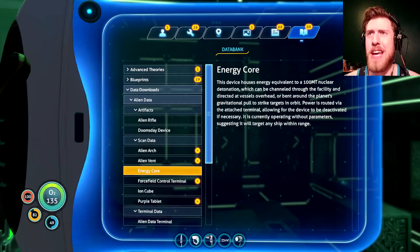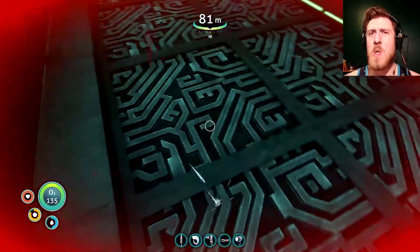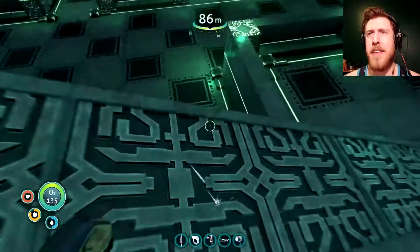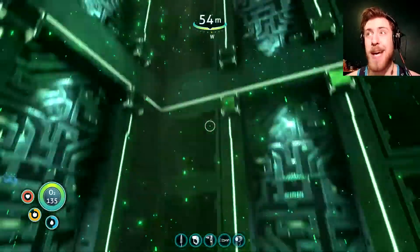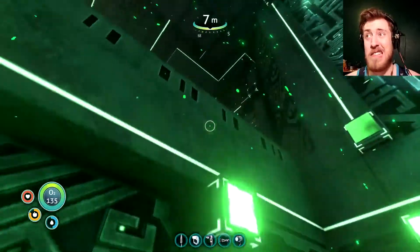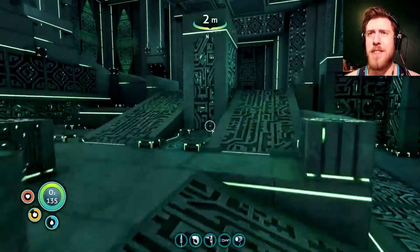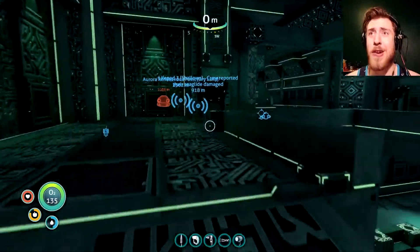This energy core apparently has the energy equivalent to a hundred megaton nuclear detonation, so maybe I should leave — I'm just going to leave it alone for now. That's it for this facility. So I've exhausted this facility for now; I'll probably have to come back if I eventually find a way to cure myself. But there are still some other things left on the island that I need to discover before I leave and go back to the first island.